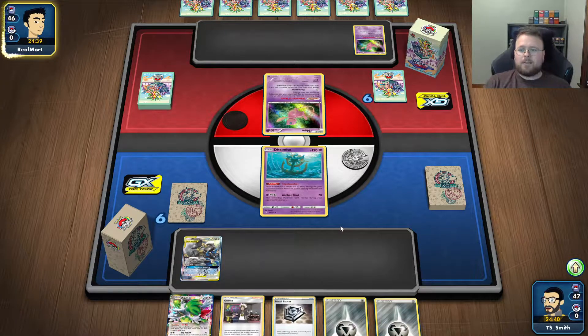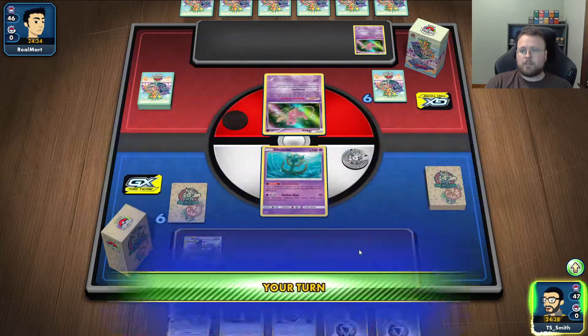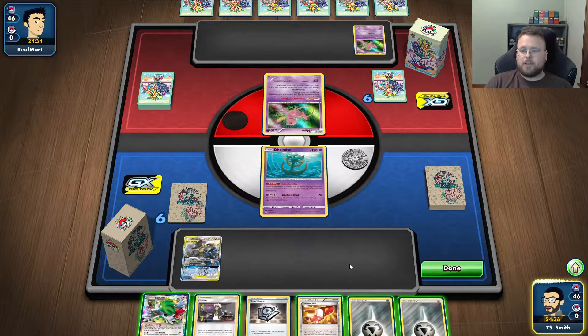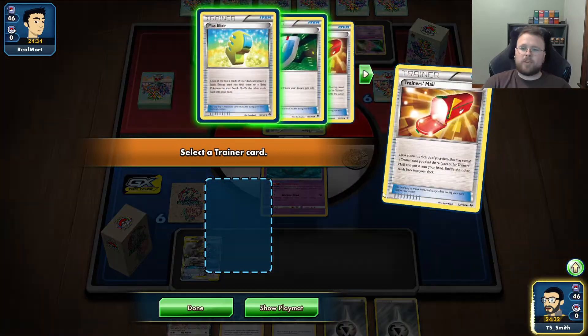FCO box. Or Mad Party, I guess. I really like this deck. I think if it's the Mew box, it's probably my favorite deck in Expanded. But it's pretty complex to play — there's just a lot of moving pieces.